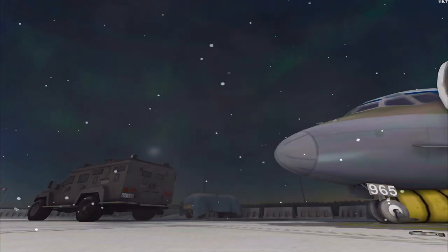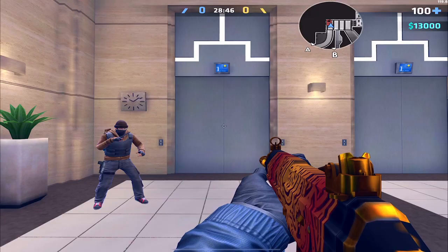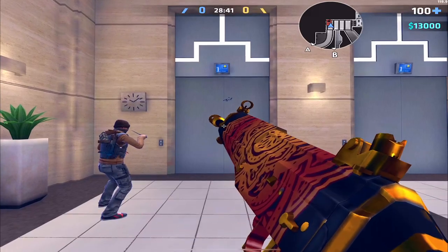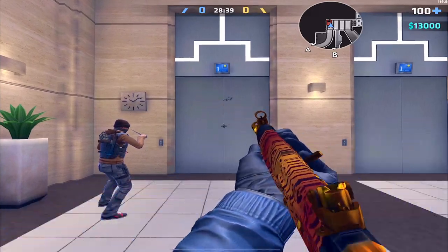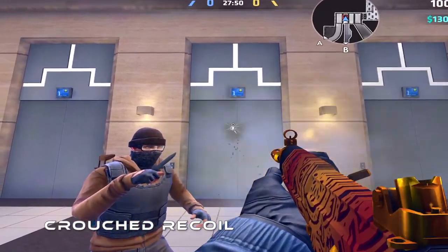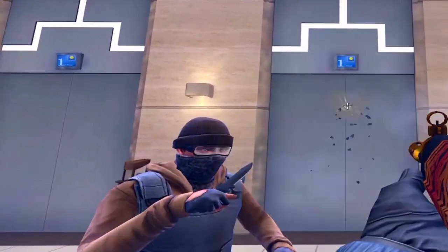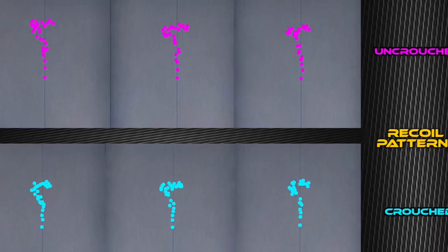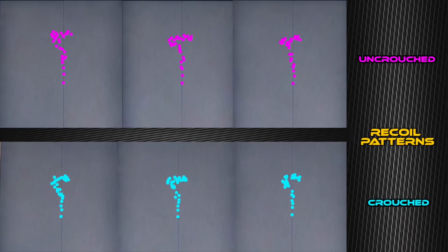First we'll be taking a look at the recoil patterns. The recoil goes straight up, off to the left, off to the right, comes back to the middle, and ends right there — that's if you empty an entire magazine. I have found that crouching does not help this gun very much; you can legitimately control the recoil standing up about the same. The only difference is towards the end of the magazine, the final few rounds do start swaying more.